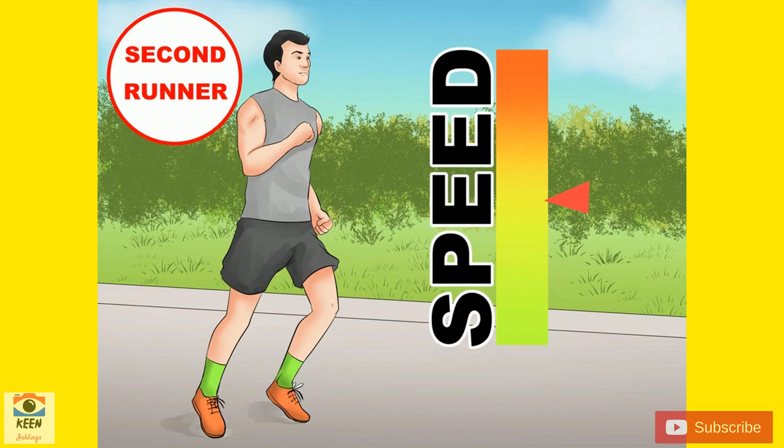Choose the second runner carefully. The second runner should perfect their baton handling skills, as the second leg involves both receiving and passing the baton. This is a straight leg, so it is a good spot for a fast sprinter who is not great at bends or curves. This is a great spot for your fastest runner if they are much faster than the other three, especially if they are also great at baton handoffs.